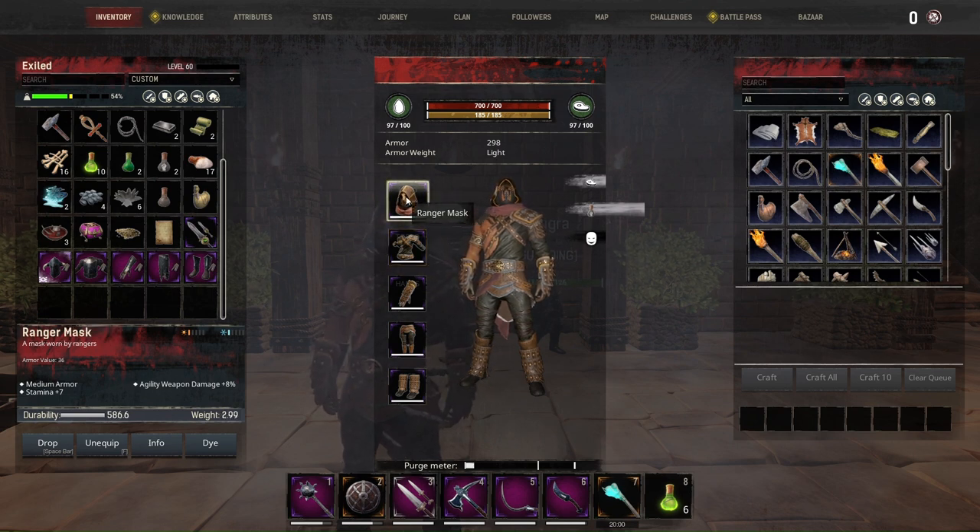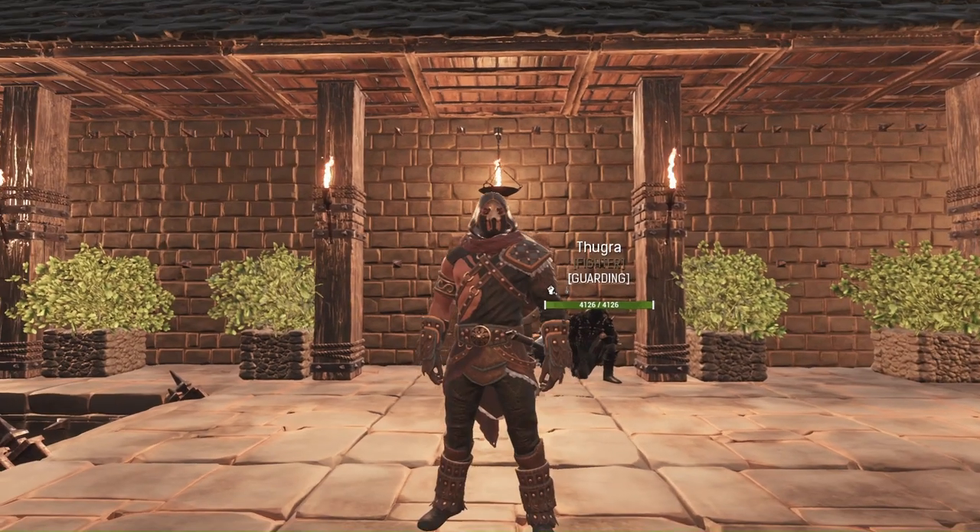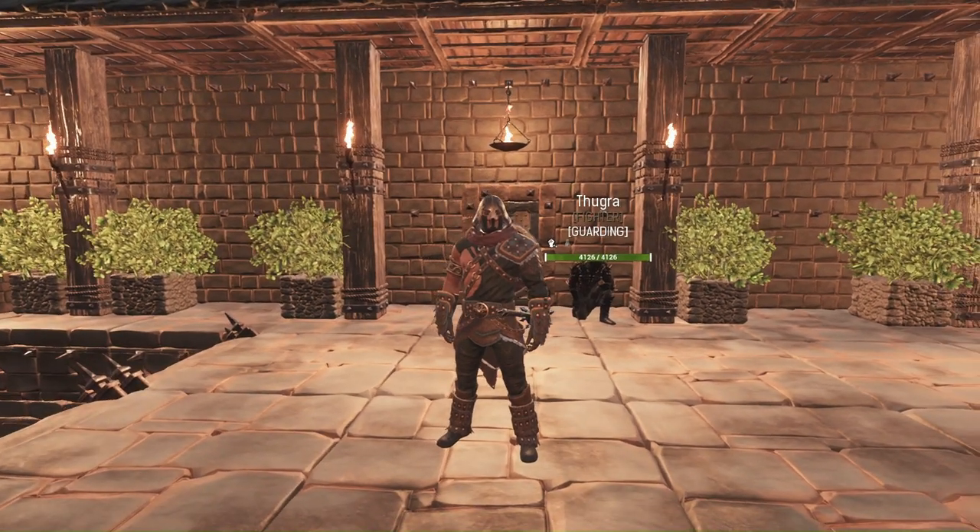As you see everything is the same, but it has stats of light armor unfortunately, and it says medium armor. Even the material is for light armor — I don't know what it is, it is what it is. If I were you I would put bulk plating on them. There will be a problem with the weight but there are some weapons that don't weigh that much — this will give you plus 40% agility weapon damage, and in my opinion it's pretty neat.